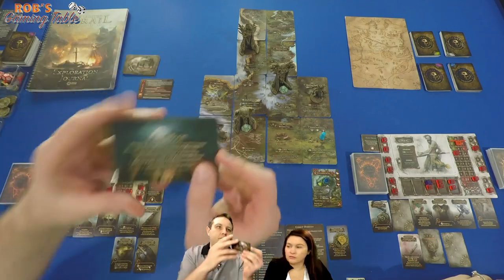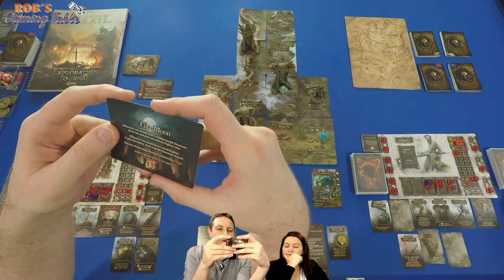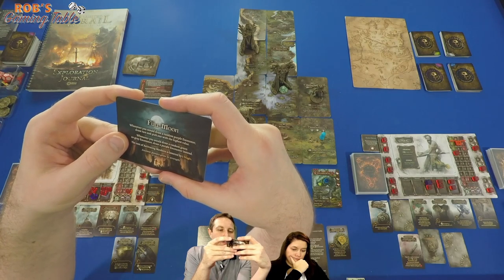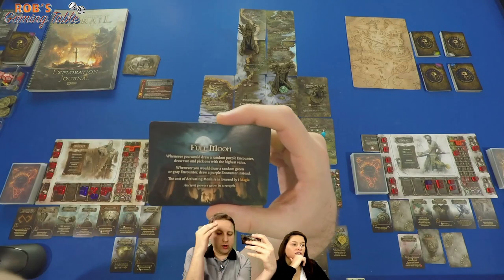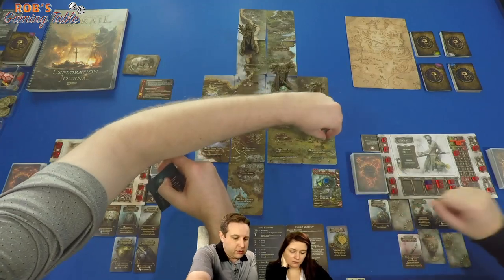Reveal the next event card. It's a Full Moon. Whenever you would draw a random purple encounter, draw two and pick the one with the highest value — it makes purple encounters worse. Whenever you would draw a random green or gray encounter, draw purple instead. And the cost of activating menhirs is lowered by one magic.